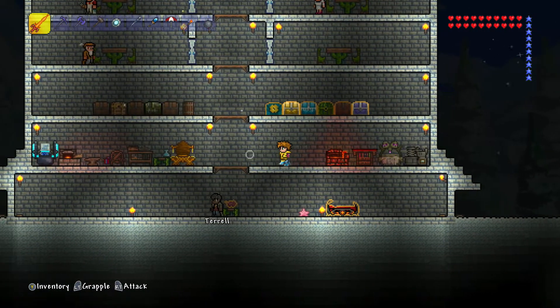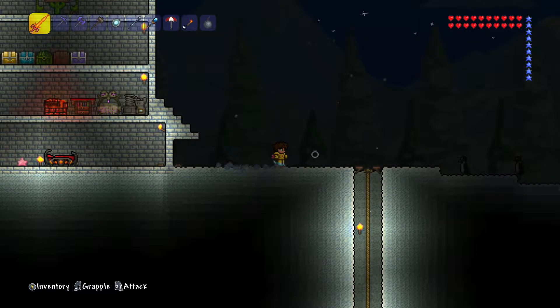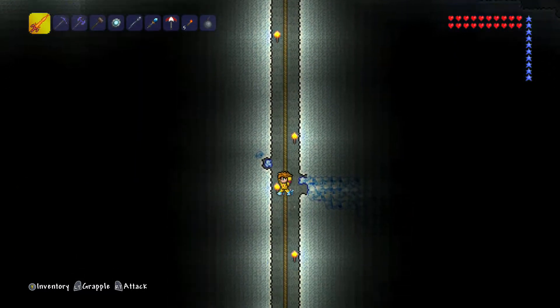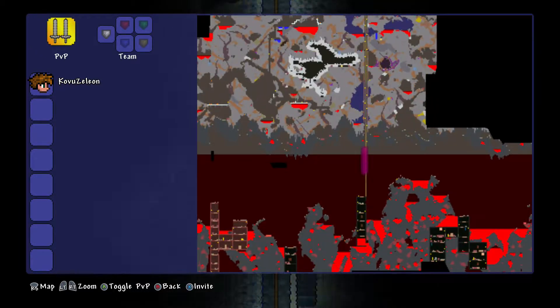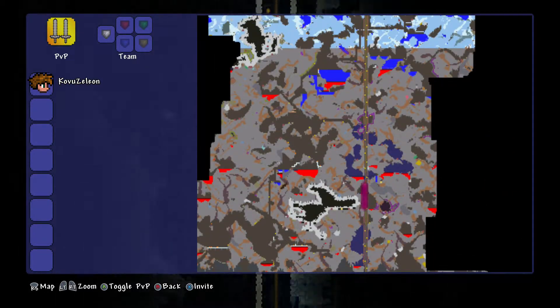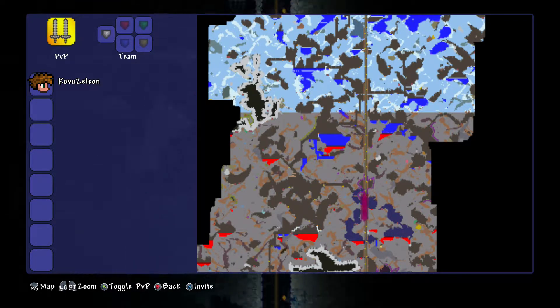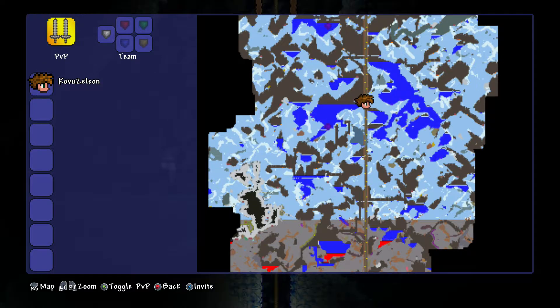Back down again. There we go, that didn't take very long. What I need to do - which is something I definitely need to do but cannot be bothered to do at all - is make a giant bridge going from like the left to the right of the underworld. Are you really going to come up here? Are you being serious? It's actually going to come all the way up. How has it not despawned?